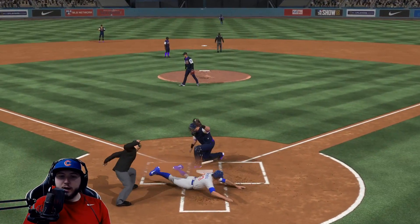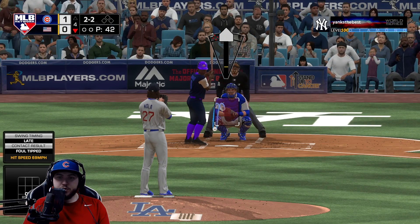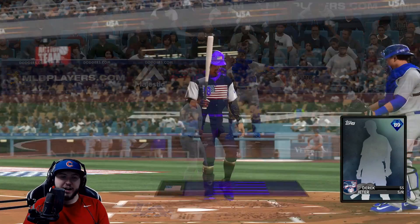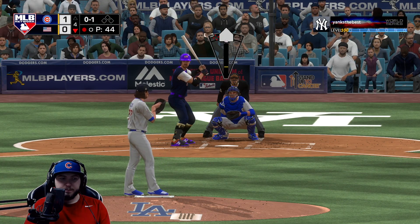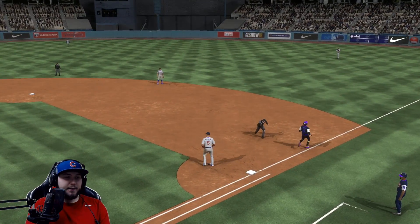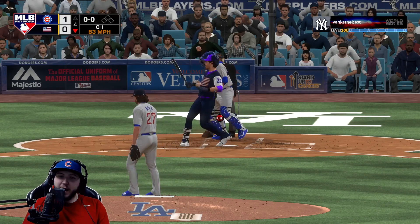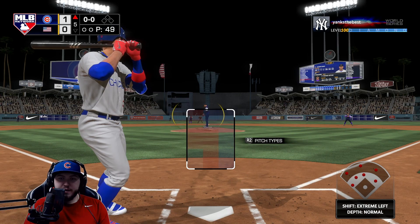We get thrown out at home - nice play from the first baseman. Schwarber ran out that single. Change up again to Morgan - he does have some power - he strikes out on the change up. He bats lefty now, he's just that good. There we go, Javi Bias makes the play. Two and two change up now to Yelich and we strike him out - two strikeouts in the inning for Nola.